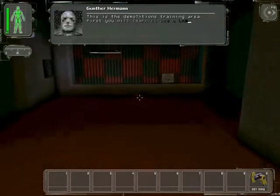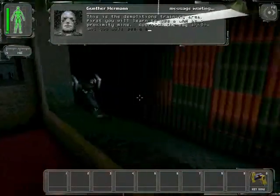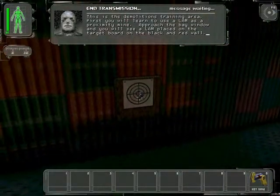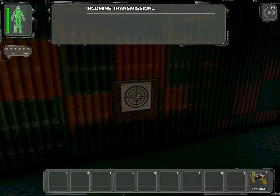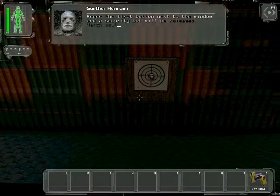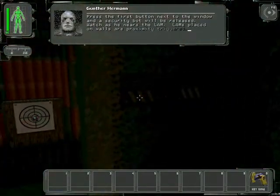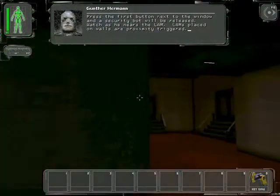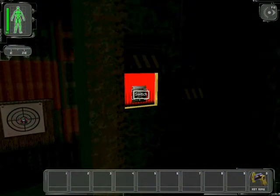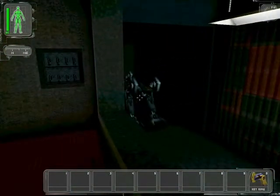This is the demolitions training area. First you will learn to use the LAM as a proximity mine. Approach the bay window and you will see a LAM placed on the target board on the black and red wall. First, zoom in. Press the first button next to the window and the security button will be released. But as he nears the LAM — LAMs placed on the walls are proximity triggered. Those things are awesome.